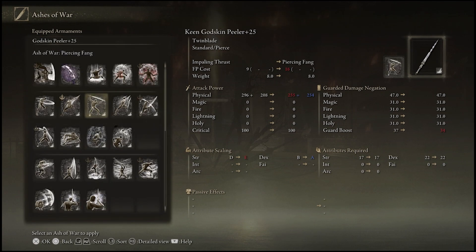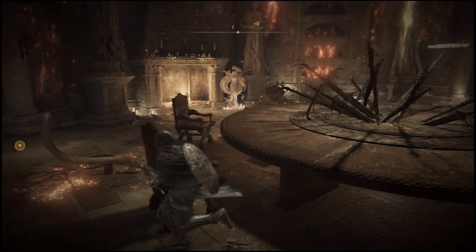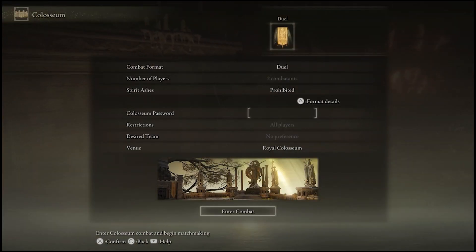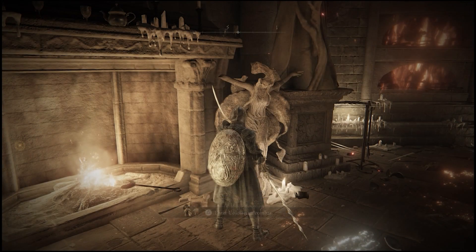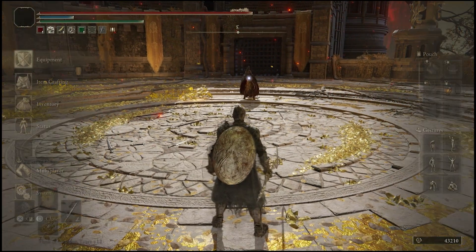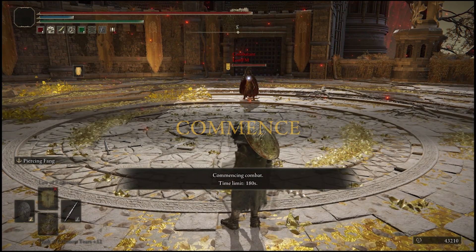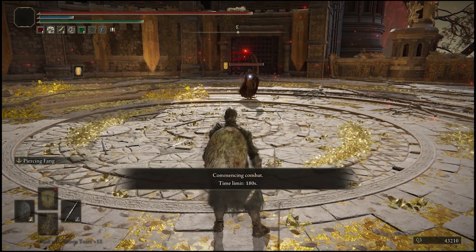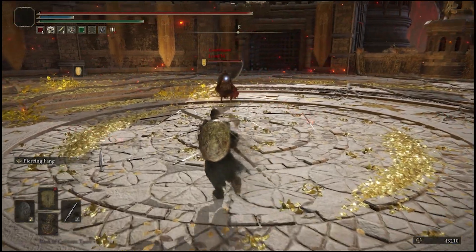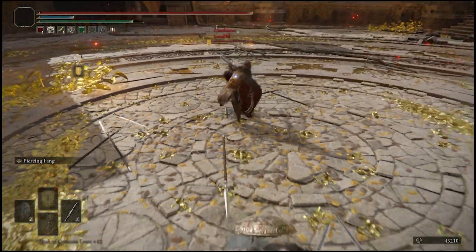Impaling Thrust — we'll try out Piercing Fang instead. We'll change it up for a second. We'll try out Piercing Fang because Impaling Thrust works, so I'm hoping Piercing Fang works too. Let's go see what happens. Who's our first opponent? A butcher? I actually kind of like that setup — the Talons look like meat hooks. I don't like that though. I'm disappointed.